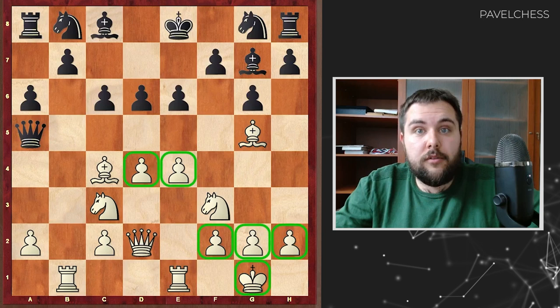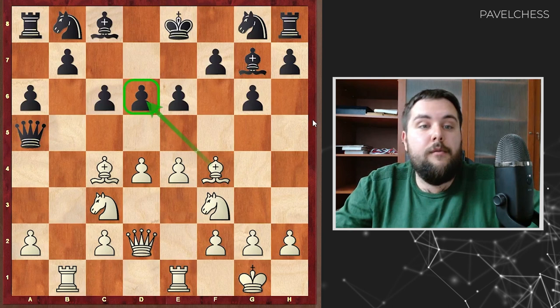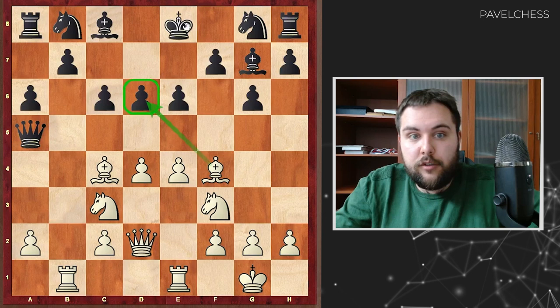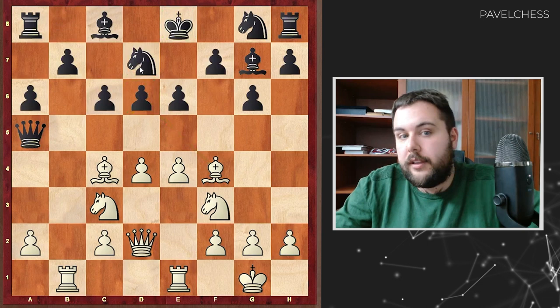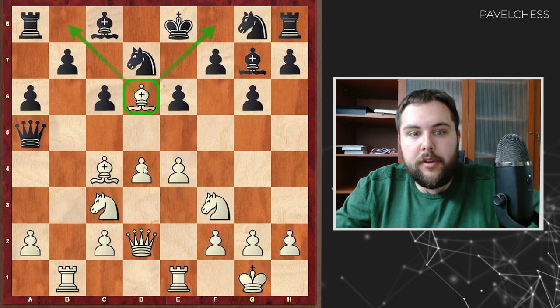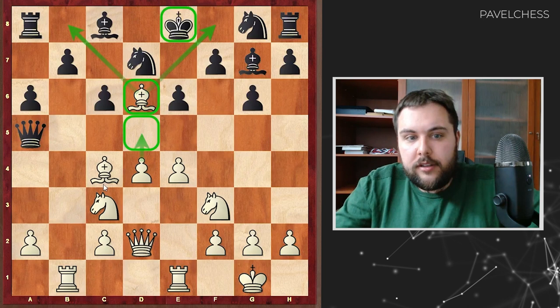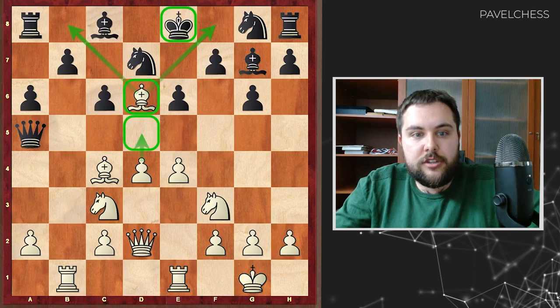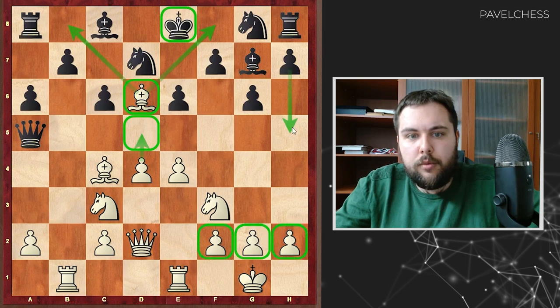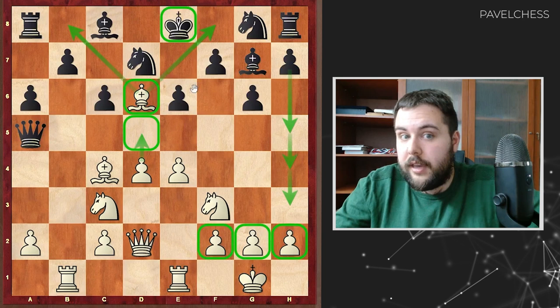White has developed everything, conquered the center with pawns, and made the king safe. White is really ready to start the attack. Bishop f4 — the d6 pawn is now hanging. If white takes back that pawn, white will be way better because there are more pieces in the game and the position of the black king will be very, very dangerous. For instance, if knight d7, I will take on d6 — short castle never appears anymore. This bishop takes influence over the whole board and white is ready to play d5 to unlock this king. That is why the king position in the center is dangerous — the center is easier to unlock. Black's pieces are still on their starting position.